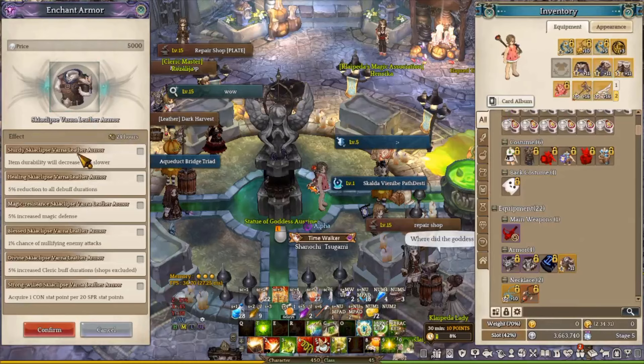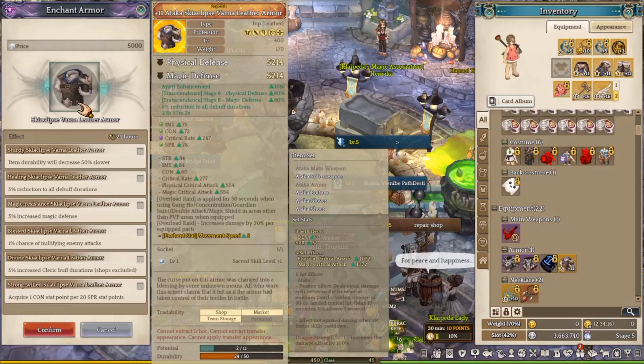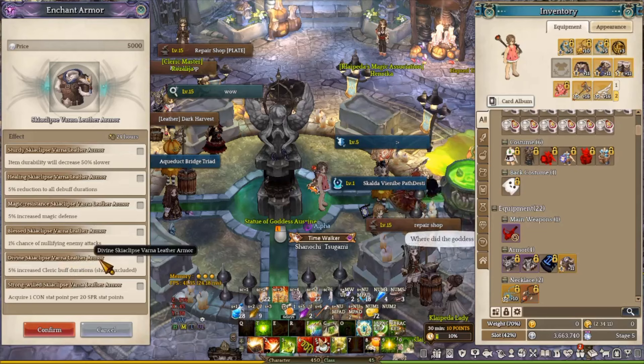The next one is the enchant buff. For the enchant, you have two options. The first is 5% for top and bottom for reduction against debuff duration — this is really good against Flame War's reduced movement speed as well as Overload's SP drain. I personally will use this one because I don't want to deal with movement speed reduction and SP drain at the same time. The other option is 5% increase in clear buff duration, which is good if you prefer high duration for skills. But personally, you want to grab the debuff duration reduction one.